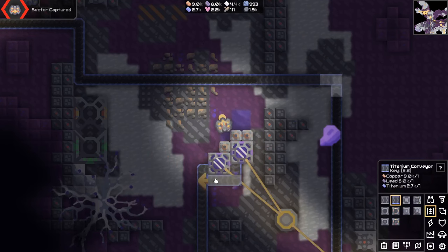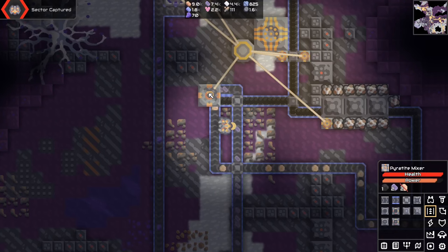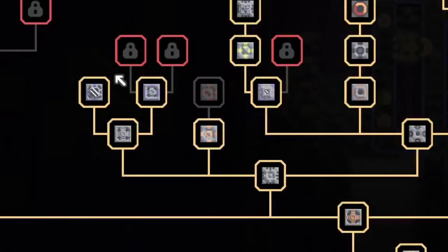Spore pods are made with water and power — just place them anywhere and watch them produce. No really, it's that easy. Pyratite is made with lead, sand, and coal. It's only used for ammo or fuel for differential generators, so it isn't that important.